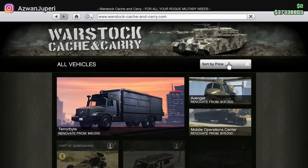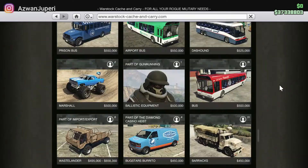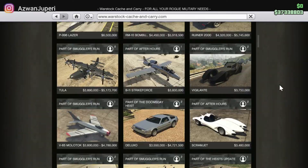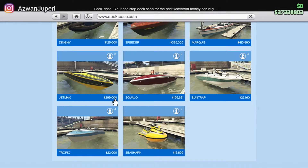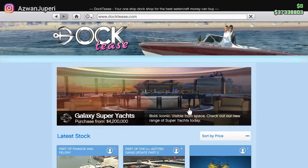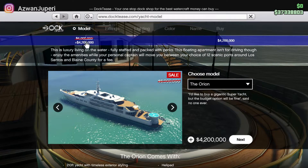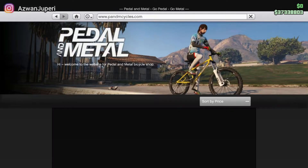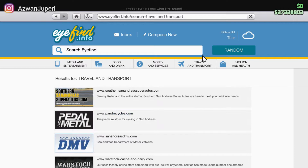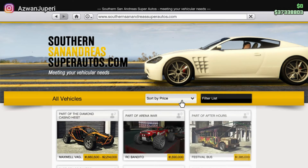Kita beralih kepada Warstock. Tadi bila aku tengok dekat Reddit, dia kata tak ada kenderaan baru untuk Warstock — let's just take a look for ourselves. Confirmed, tak ada kenderaan baru untuk Warstock. Dogtease — just to check if there's any new vehicle. Untuk update yang terbaru ni, ada special event yang baru untuk Super Yard. Benda ni tengah discount — should I buy this? I'll think about it later. Kita habiskan yang kereta tu dulu, depan ni baru kita fikir.